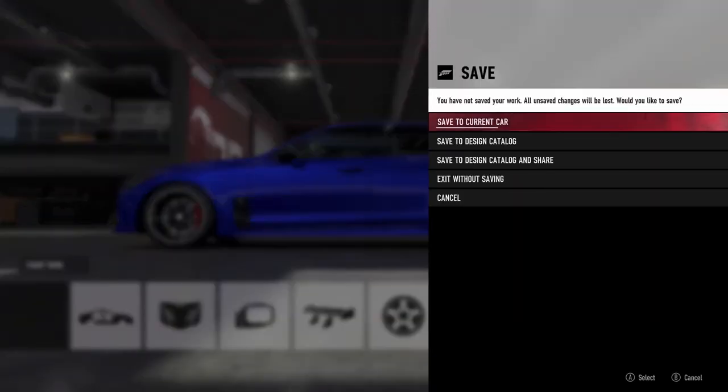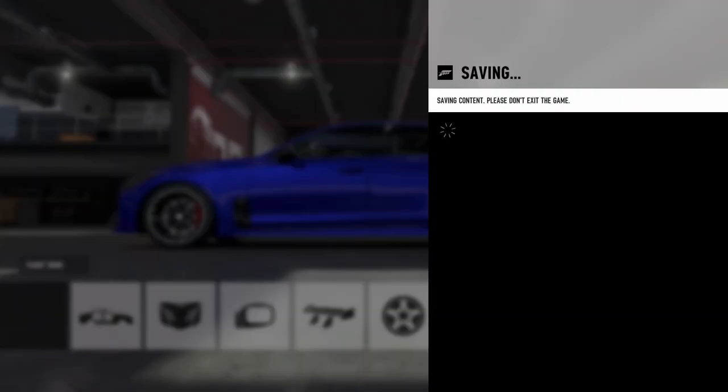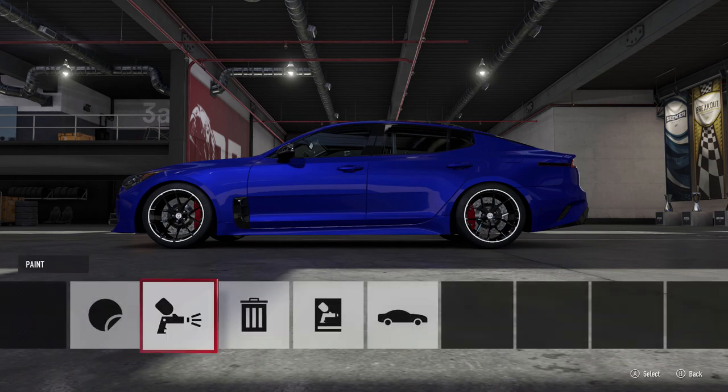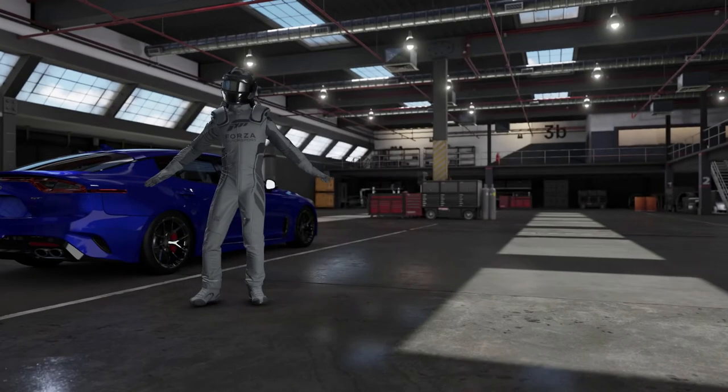We are definitely going to paint this car and see if we can get close to that almost blue. I don't think it was the factory blue, but that factory blue looks sick so we're going to go with that. Then we are going to go with some chrome wheels — chrome HREs. Save design catalog. We're going to do a quick test with the tires and the power change before heading to an online session. Last online session I ran the R31 and almost took first place, so hopefully we can get one today.